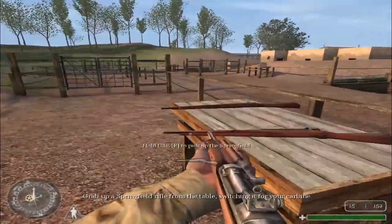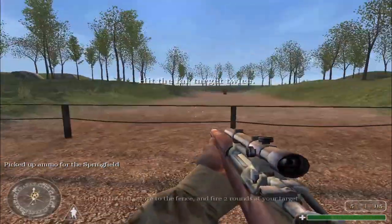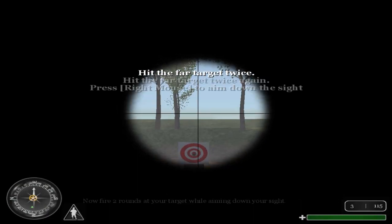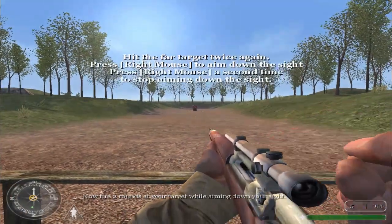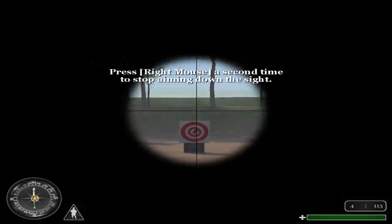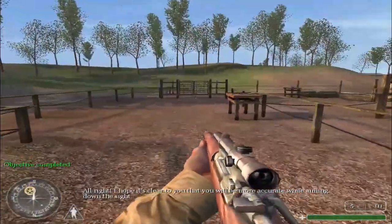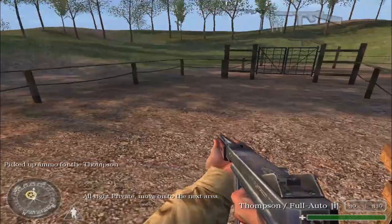Grab a Springfield rifle from the table, switching it for your carbine. Turn to the left, move to the fence, and fire two rounds at your target. Now fire two rounds at your target while aiming down your sight. I hope it's clear to you that you will be more accurate while aiming down the sight. Move on to the next area.